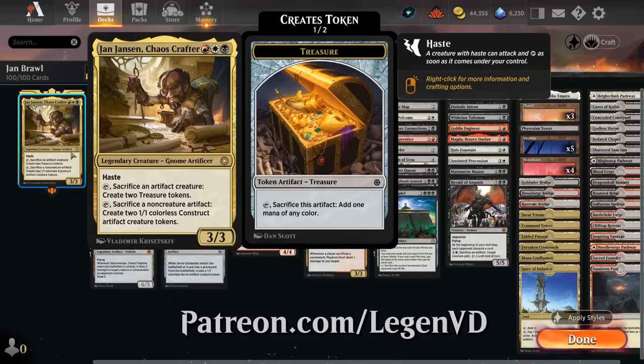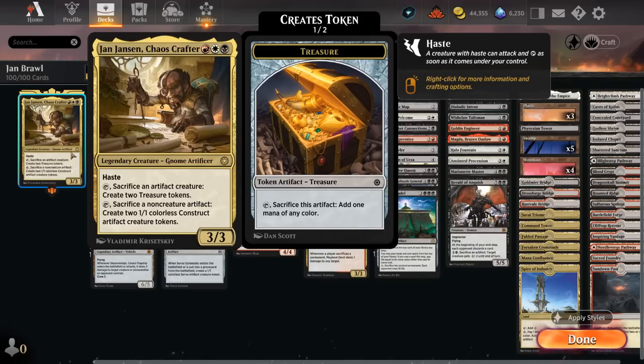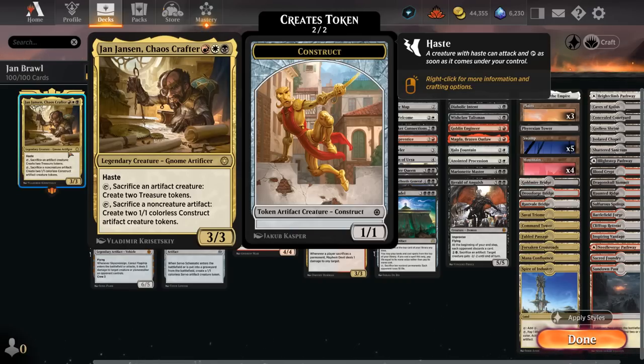The 3-mana 3/3 legendary gnome artificer has haste, can tap to sacrifice an artifact creature — in which case we make two treasure tokens — or we can sacrifice a non-creature artifact to make two 1/1 construct artifact creature tokens. And we can sacrifice the constructs later to make more treasures. So our deck is filled with cheap artifacts we don't mind sacrificing to our commander to give us that mana boost or board presence in the form of constructs.